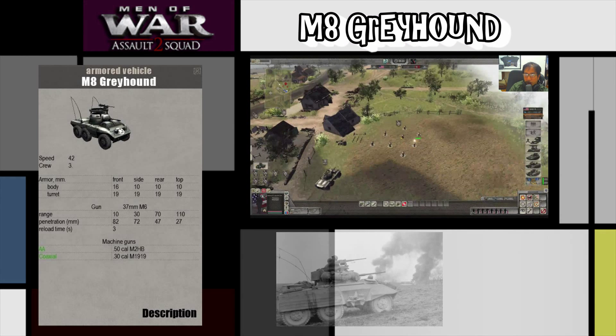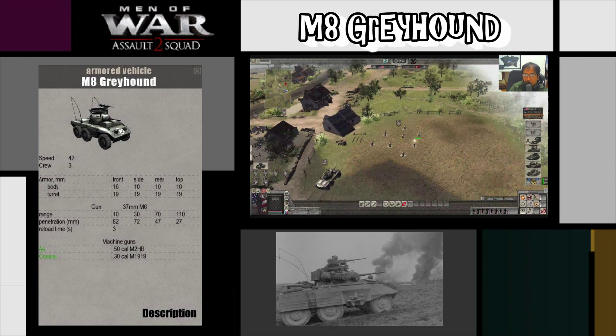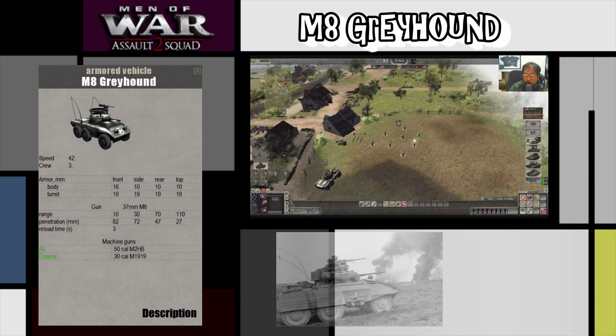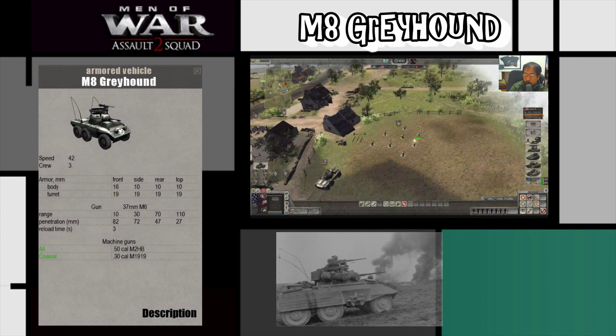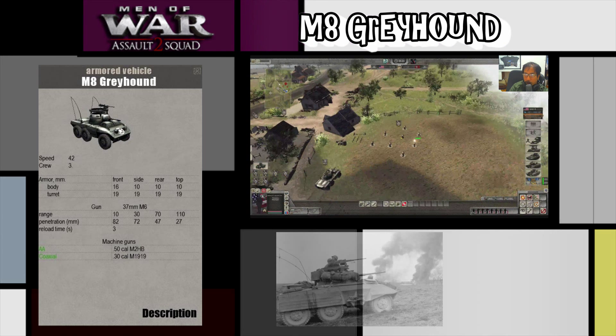The Greyhound is one of the fastest vehicles in the game, coming with a speed stat of 42. At 260 MP it's a very early and cheap buy, but its armour is quite lightweight and paper thin. In the body it's got 16 in the front and 10 on the side, rear, and top.